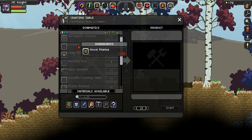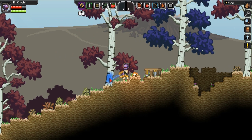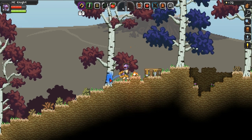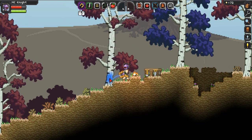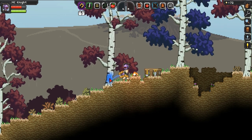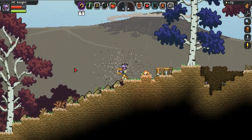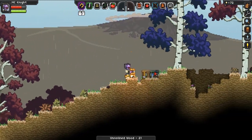Now we need to cut down another tree so we can make another campfire, because we need the campfire to make a furnace. Taking a quick drink there — excuse me. So we're just cutting down this tree. I love the tree felling animation, it looks just too awesome — look at that. And there's no lag when you cut it down at all, it's absolutely brilliant.